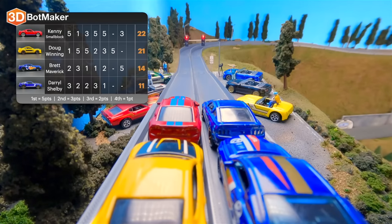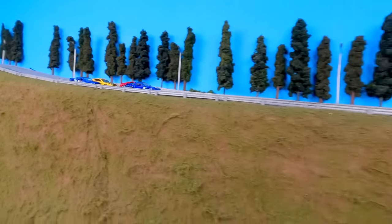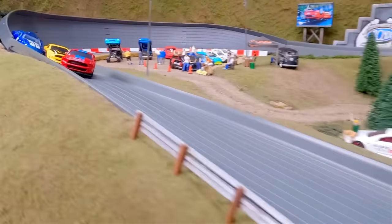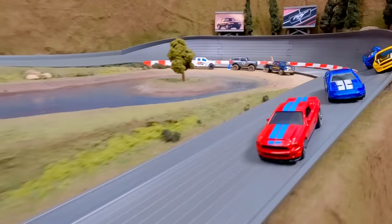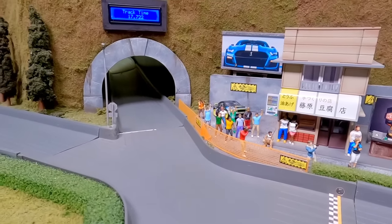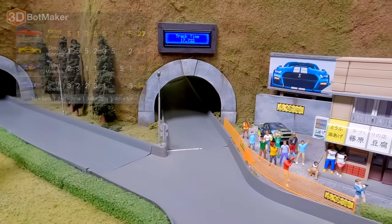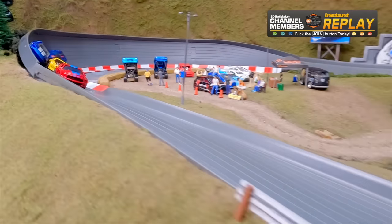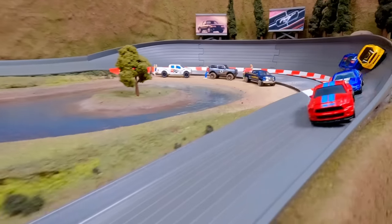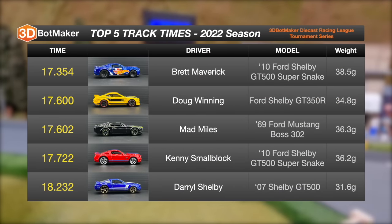Kenny Small Block starting on the front left in the red car, Doug Winning behind him in yellow. This is it — the final race, the winner becomes the mustang tournament champion. So far it's a close race. Daryl Shelby currently in the lead, Kenny Small Block pulls up and passes on the inside of turn two. Doug Winning trying to catch up — it's a fight. Kenny Small Block breaks free and Kenny Small Block is your 2022 Mustang Tournament Champion! Doug Winning had a chance to pass on the outside but just didn't have the speed to overtake Kenny. Doug fell back to third and Kenny took the win.